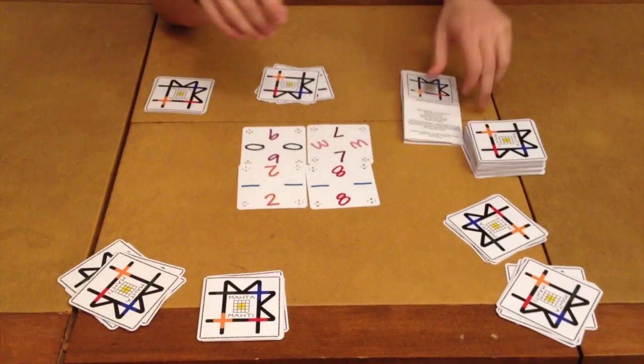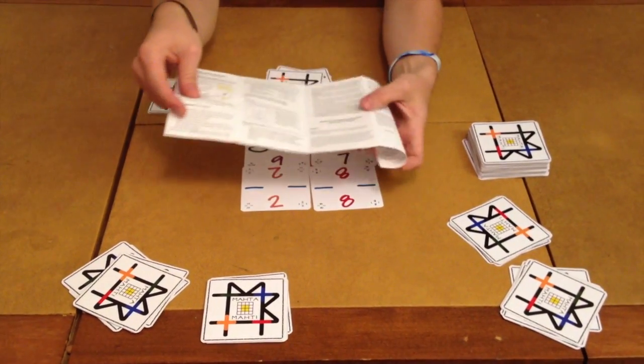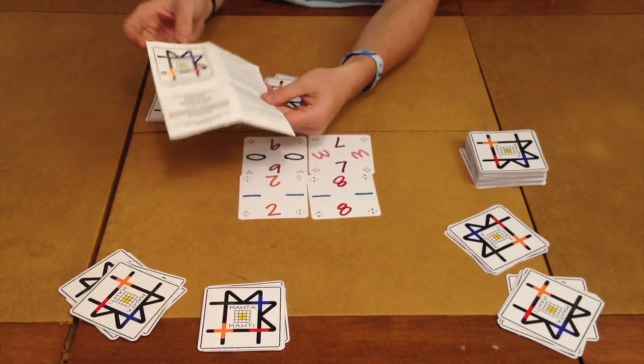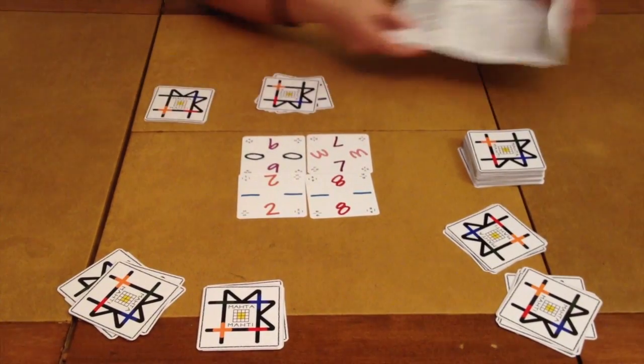Let's open it up and see how it plays. So Matamati — let's take a look at what you're going to get. First and foremost, you're going to get your handy dandy rule booklet. This is obviously the prototype edition of the game because this is a Kickstarter game. It's up right now, and it's very useful and will leave no question unanswered. It's a very simple game once you know what you're doing.